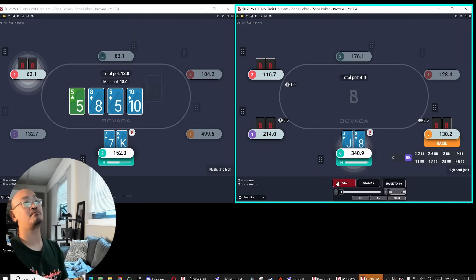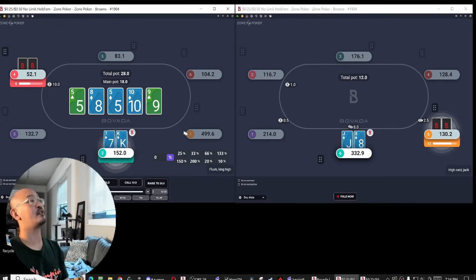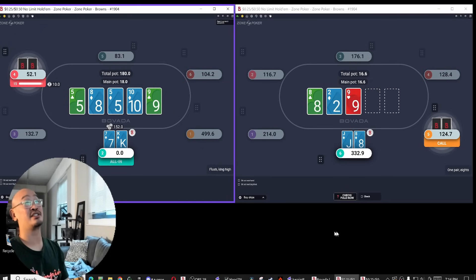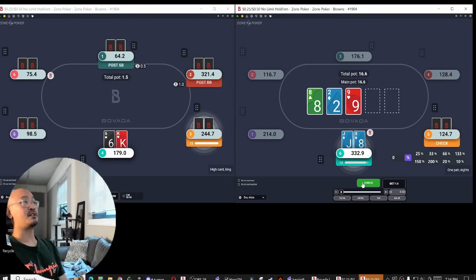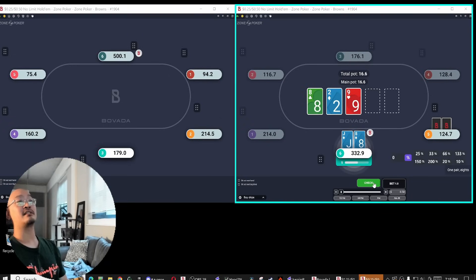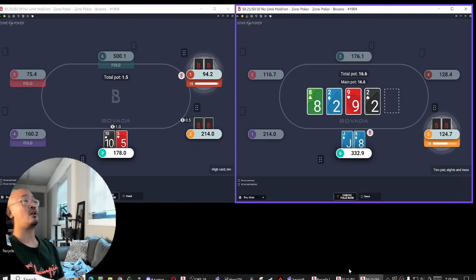Going to call and keep his bluffs in. Obviously going to jam a bunch of rivers. Hard for him to have exactly pocket tens here. Hard for him to have eights — would be really weird to lead the turn. Got him to put in the final river bet, which is nice. Going to play a mixed strategy — want to play medium-sized bet or check. With a little bit of depth, I want to be a little bit more polar when I bet there. So checking back here, making sure I can check here and then have some call-calls on good runouts.